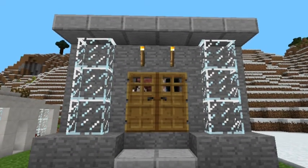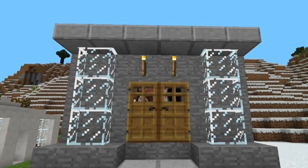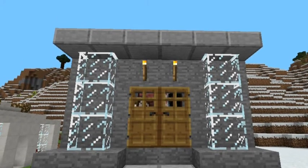Hey guys, Manopo here. Today I have a 6x6 lot house. This is the front — it's made of stone, it looks pretty nice.